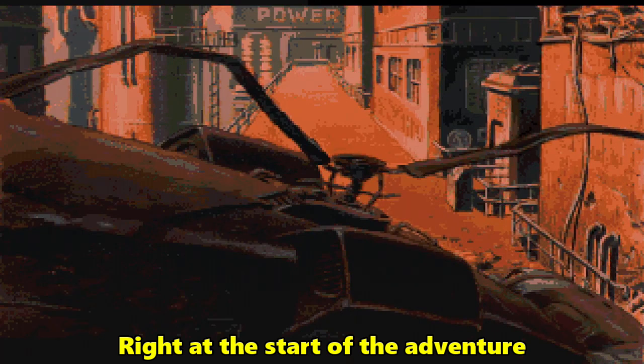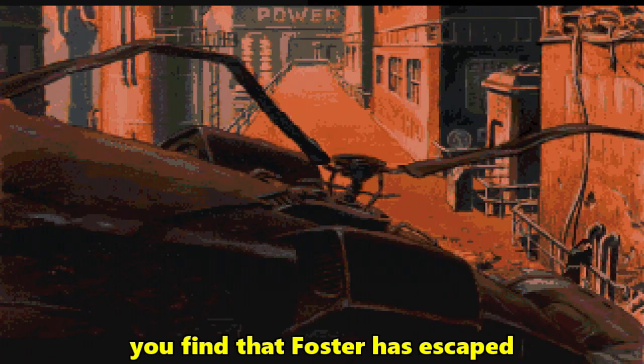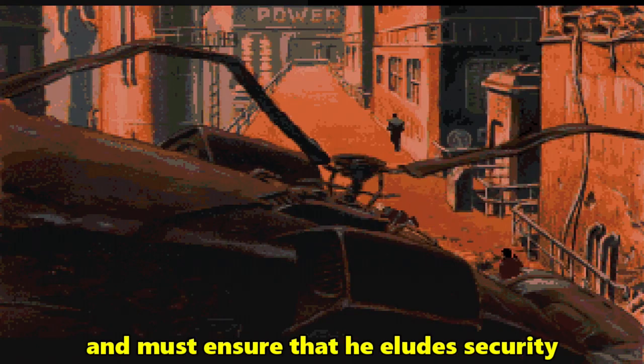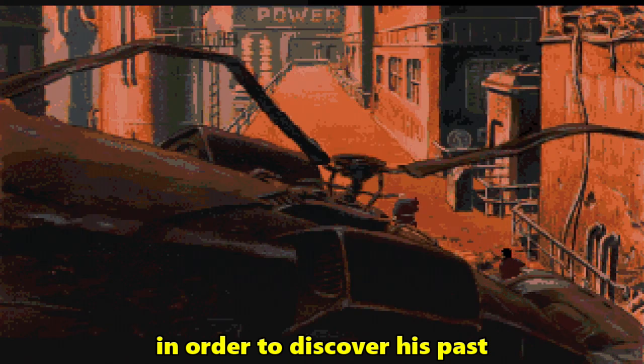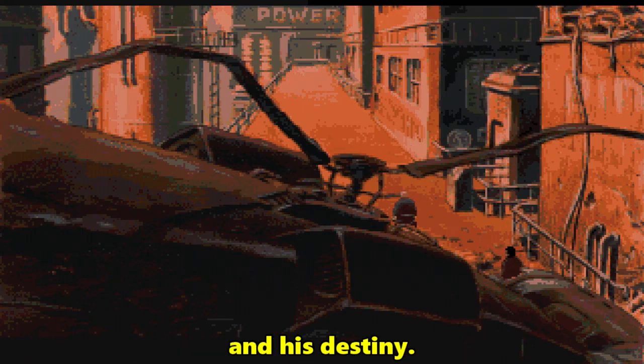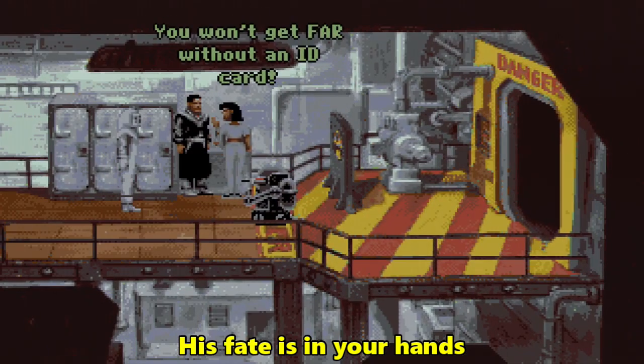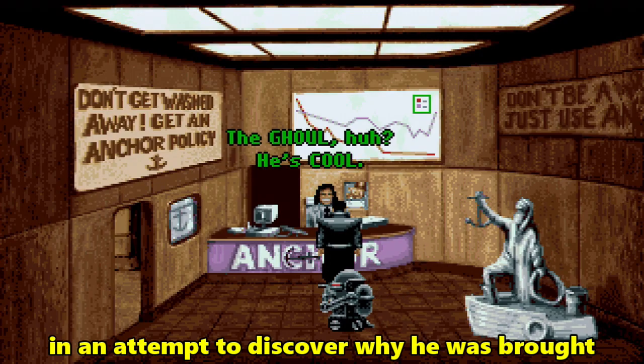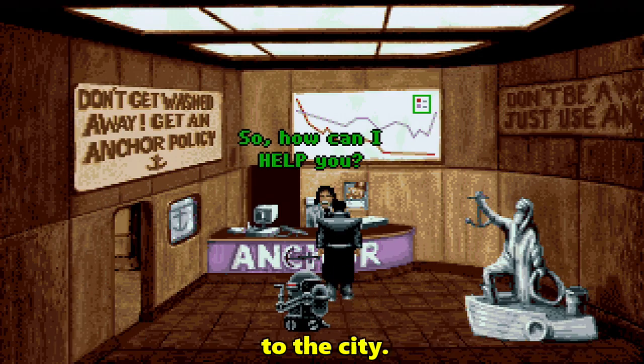Right at the start of the adventure, you find that Foster has escaped from the wreck of the helicopter in which he was kidnapped, and must ensure that he eludes security in order to discover his past and his destiny. His fate is in your hands as he talks to people and explores the area around him, in an attempt to discover why he was brought to the city.